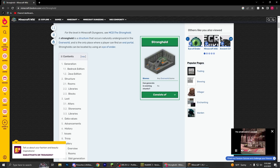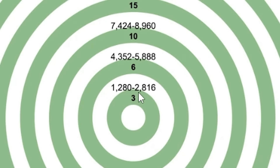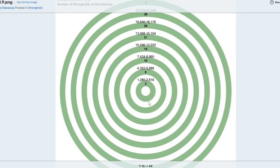To get as close as possible, we need to understand how strongholds generate. They generate in rings — the very center is the spawn of your Minecraft world. They won't start spawning until at least 1,200 blocks away, they stop spawning at 2,800 blocks away, and then the next ring starts at 4,300, so on and so forth. We are almost never going to worry about those other rings, only this first one. There are three strongholds that spawn in it, equal distance apart.